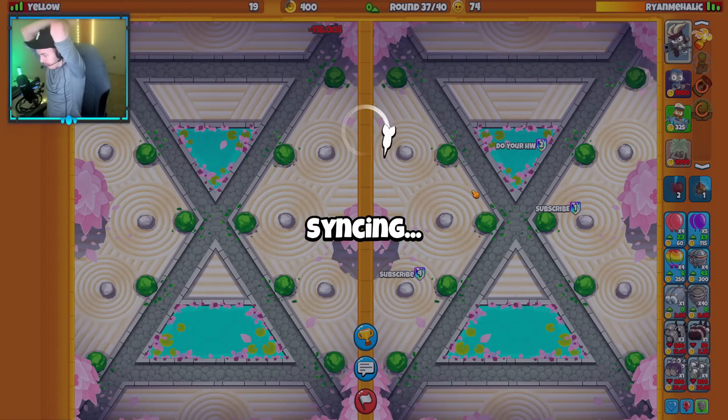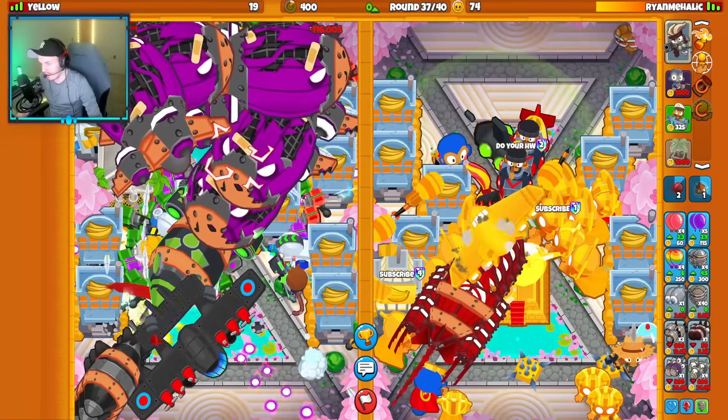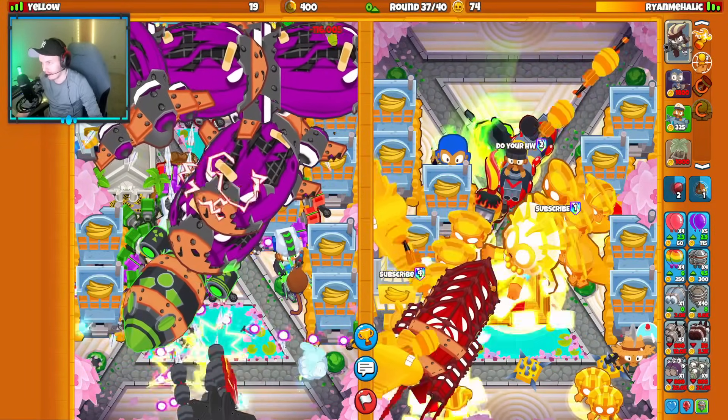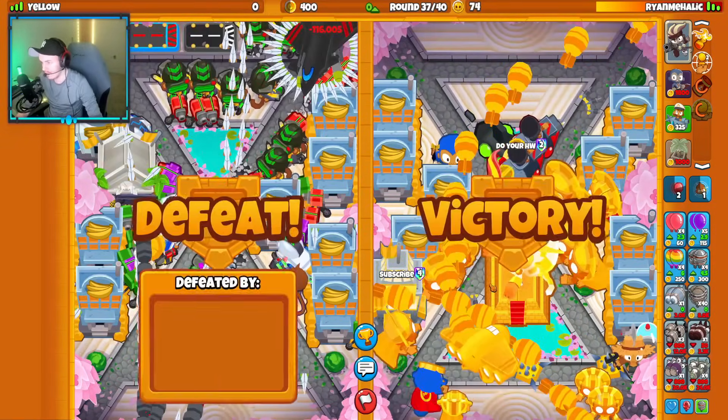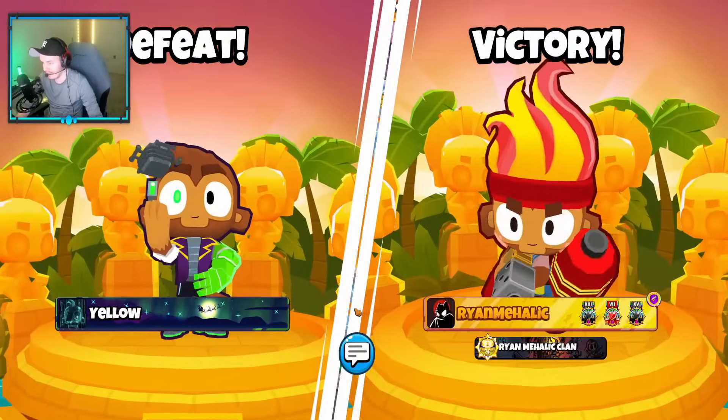This Sub Super Farm strategy is just way too good. The Energizer makes you more money, you got the Super Monkey for late game, you have the Military Sacrifice on the sub. They may have disconnected. GG — this is the meta strategy, ladies and gentlemen.